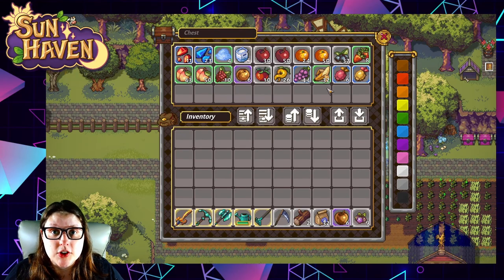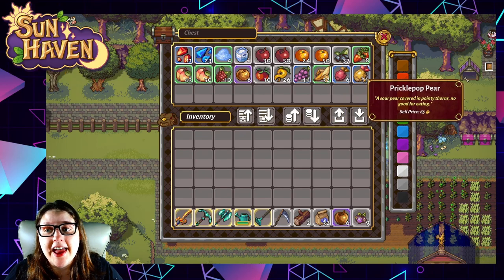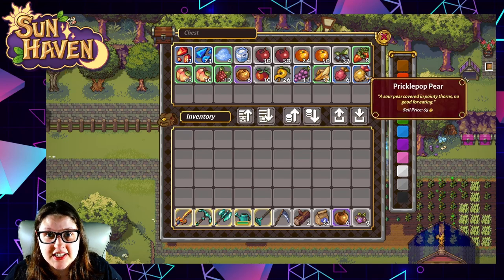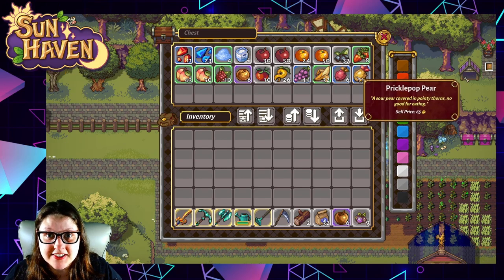There are a few monster drops that can also be used in jams — squashed bananas from monkeys, prickle tot, and prickle pop pears. These guys are kind of hard to defeat, so make sure you've got some skills into range spells or your crossbow to take them on. They've got nasty ranged abilities.